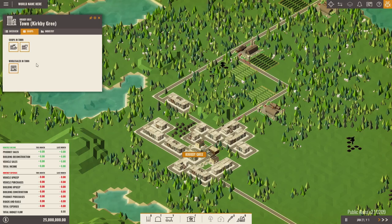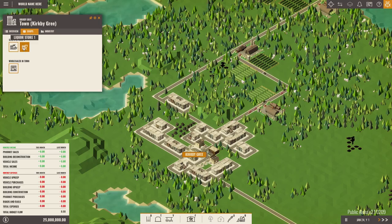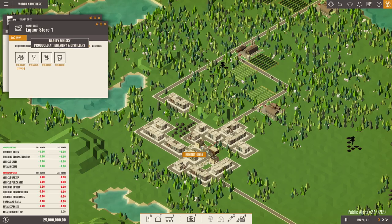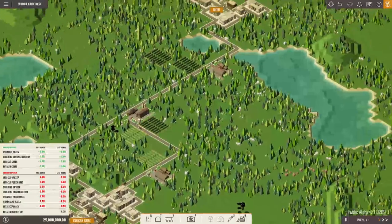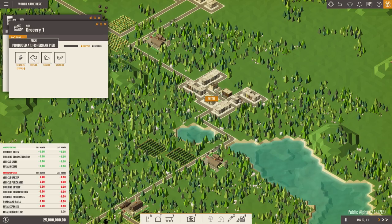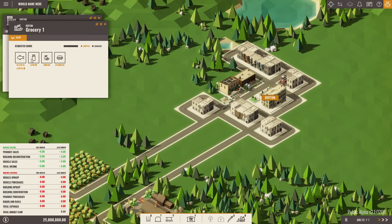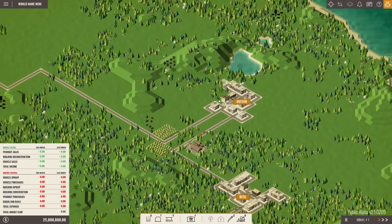Going back to Kirkby, let's look at the shops. There's a grocery shop and a liquor store. The grocery shop particularly wants pies and cakes — they'll pay 125% of the normal price for those — and they also want raw fish, grapes, and apples. The liquor store wants wine, barley whiskey, beer, and cider. You can see supply and demand for the various shops. There's also a market wanting grapes, eggs, meat, and fish.